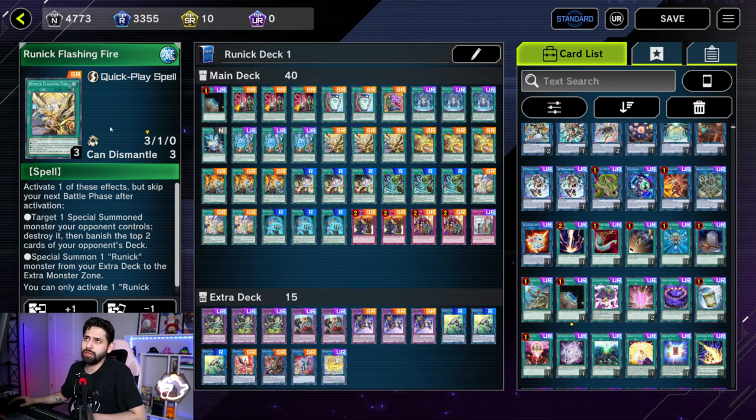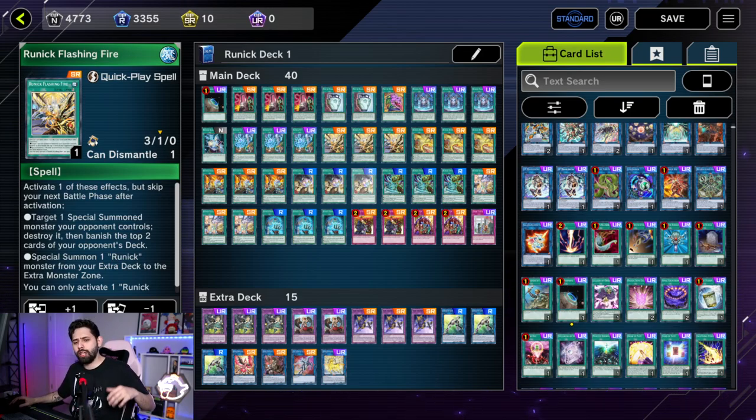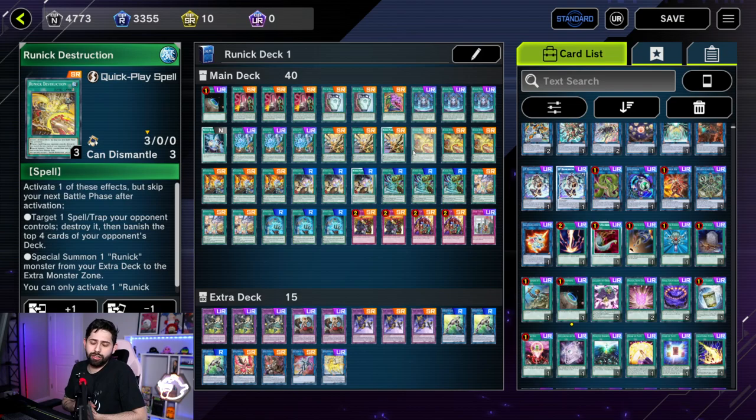Runic Flashing Fire lets you destroy a Special Summoned monster, and if it's destroyed you banish the top two cards off their deck. This is great because a lot of the negates out there — monster effects that negate other monster effects — aren't going to be able to deflect or negate Runic Flashing Fire, especially in combination with Freezing Curses. Runic Destruction lets you target and destroy one spell or trap on your opponent's field and banishes the top four cards off their deck — the most of any single card. Most meta decks have a continuous, field spell, or similar target.